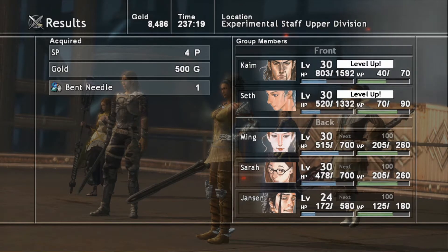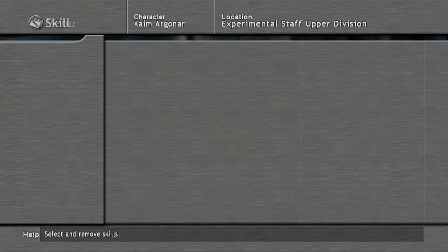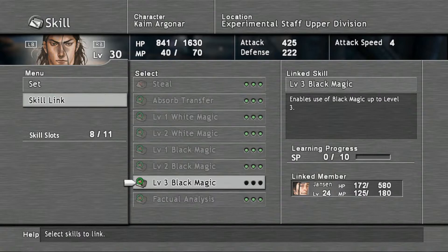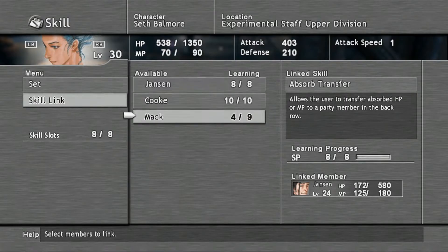I bet everyone got a level up, so that's good. Jansen's only lagging behind by 6, which is actually the same because everyone — awesome, Kaim's skill slot plus 3! Because they all start learning at the same rate, it means they will learn the same ability at the same time. Now we've got Black Magic 3, and she knows everything else Jansen has to learn. Good stuff.